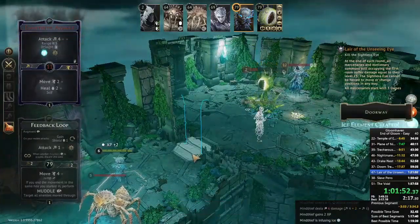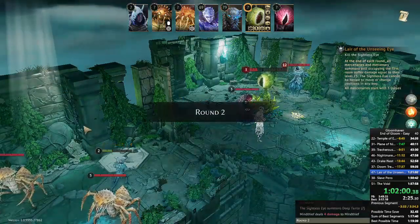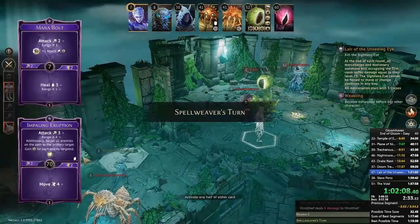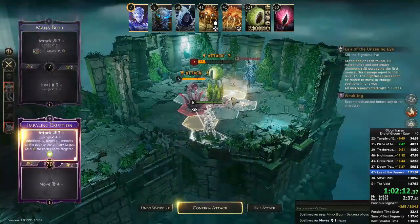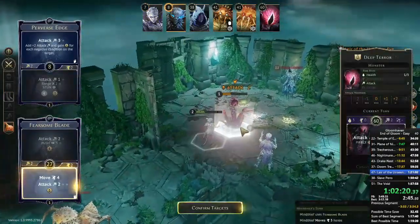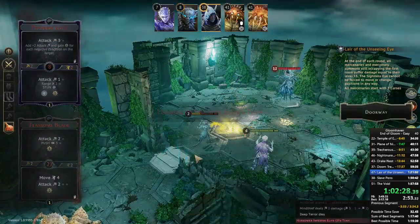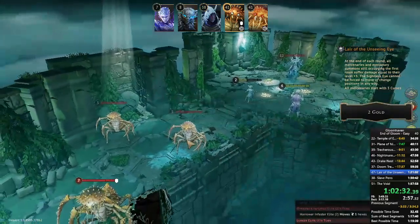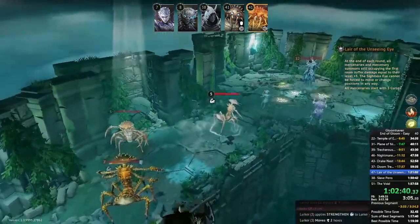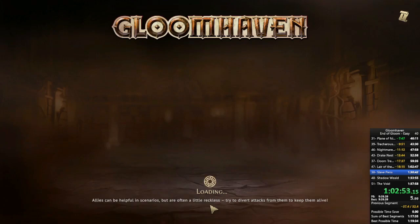This is a little tense — the Mind Thief cannot do anything better than a move-four and has no ranged attacks left, so I need this attack to kill either the boss or the deep terror in front of it so the Mind Thief can reach that square. Luckily I kill the boss. I shouldn't waste time killing that remaining enemy — it would be faster to just let him take a turn. Layer of the Unseeing Eye is done.